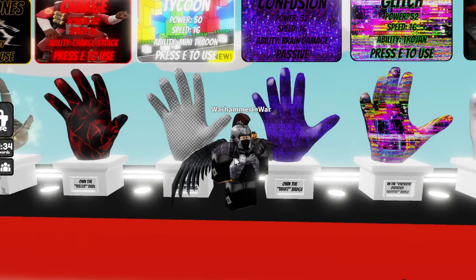Next up we have the Confusion Glove, and getting this one is a little confusing. You need to get the 'What' Badge. To get this glove you have to use the Spin Glove, then get slapped by a Reaper, then blow up a Tycoon, and then get hit by a bus right after blowing up the Tycoon. The Reaper timer has to be five seconds or below — so once the Reaper timer hits five seconds, blow up the Tycoon and get hit by a bus and you get it.